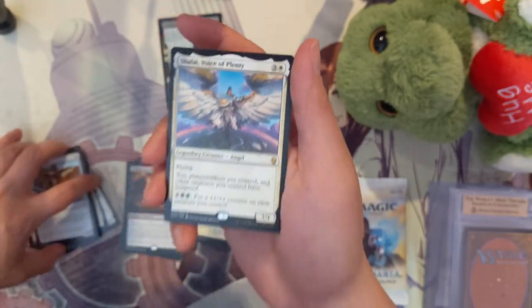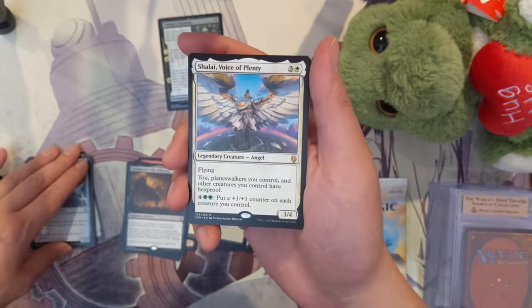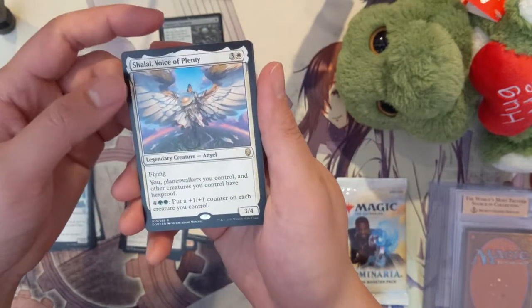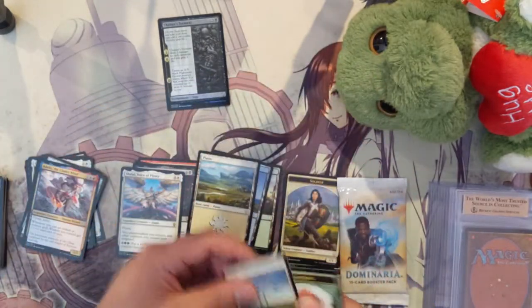And then Shalai, Voice of Plenty — what we have here is a three four, four four, flying. Your planeswalkers you control and other creatures have hexproof. And then for six, put a plus one plus one counter on each creature you control. That's a whole lot of meh.